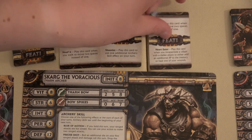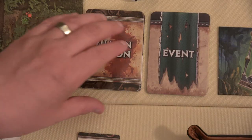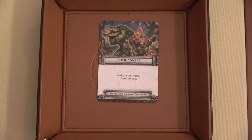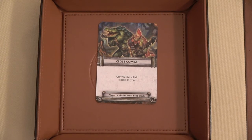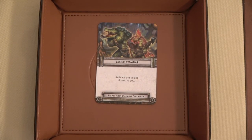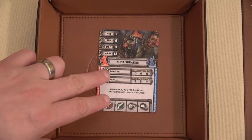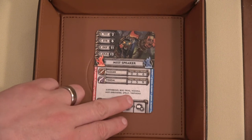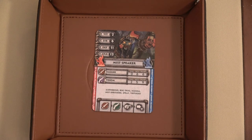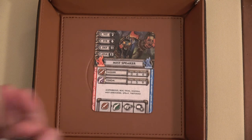We technically could draw two feat cards but only have space for one, so we'll just draw one. Now let's draw our villain activation card — Close Combat: activate the villain closest to you. Well, that Mistspeaker is right on top of us, so the Mistspeaker will use the dagger. We roll three dice because of Virtuoso and drop the lowest one. Accuracy of six, Scarg has defense of 12.